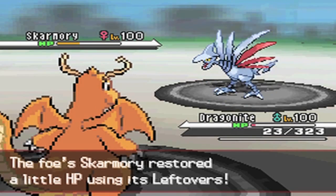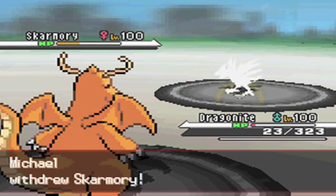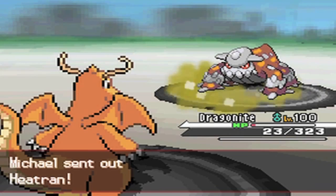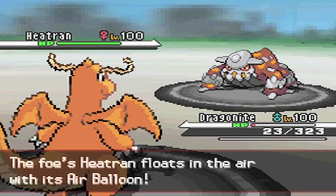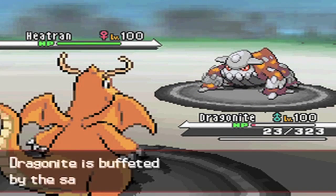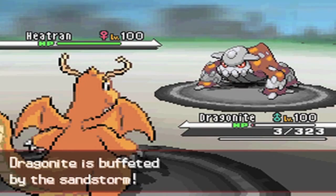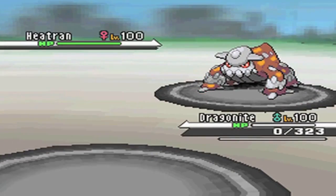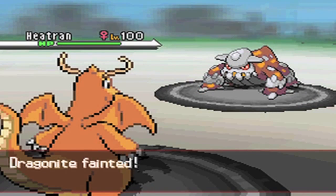If he doesn't have Brave Bird, I can get Gliscor down to the last Pokemon and just set up against it and I'd be good. Sadly, I didn't think of that exactly during the battle — I did think maybe he doesn't have Brave Bird, and then that was as far as the thought process went, which is unfortunate. But hindsight is always 20/20, I guess.